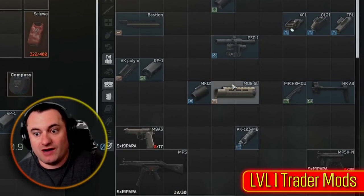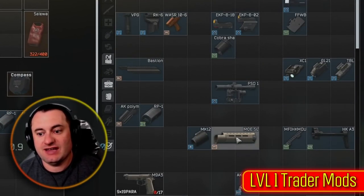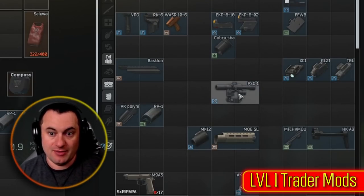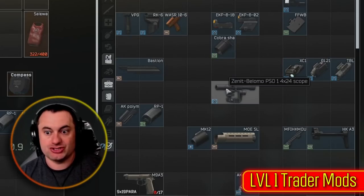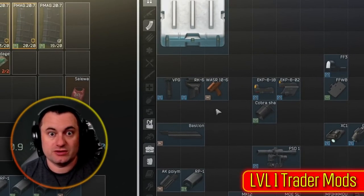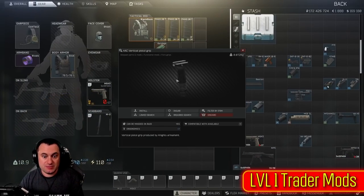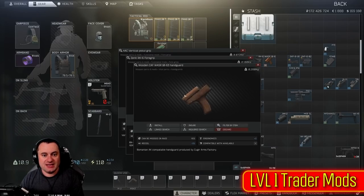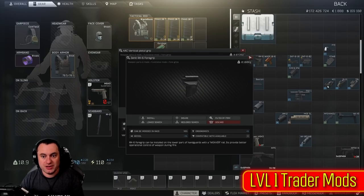We'll start off with attachments — just pure attachments. These are all the attachments you should be paying close attention to right out the gate. For foregrips, you really only have three choices this early: the VPG, which is plus seven ergo; the RK6, which is plus five ergo but negative one recoil; and then this AK wooden handguard, which is negative one recoil and three ergo. So it gives you a couple of options for hand grips.